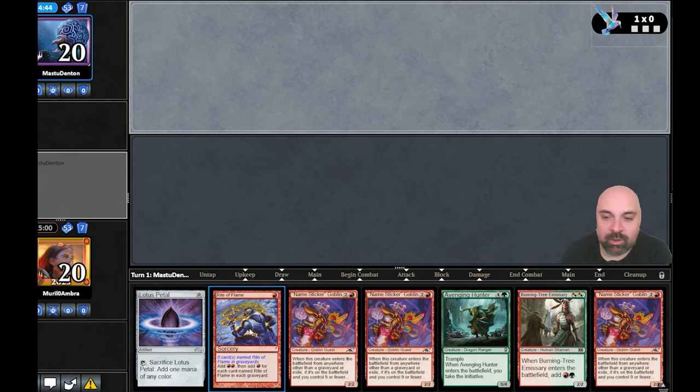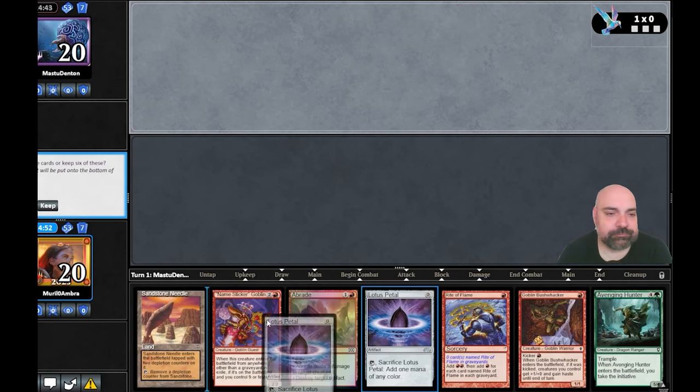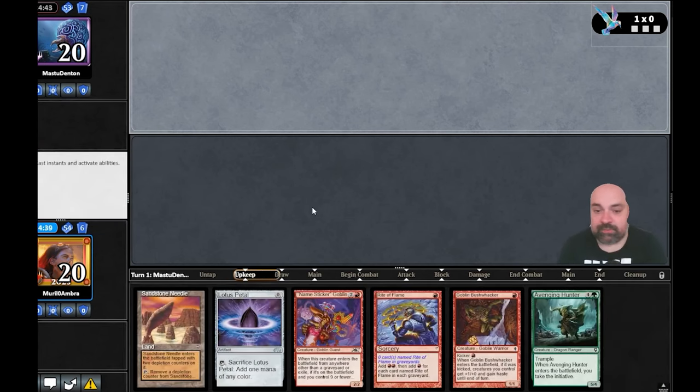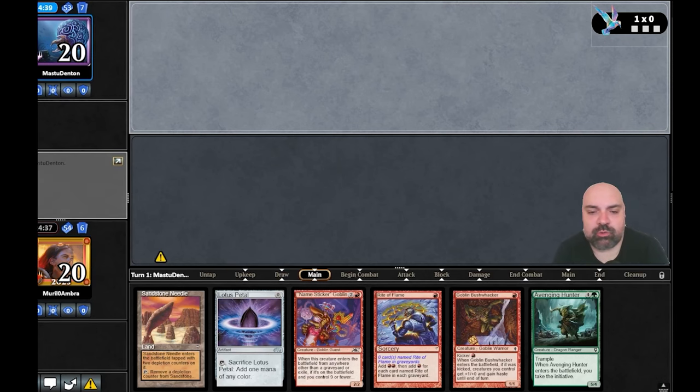We're missing one land in this next hand. Playing against Master Denton — how are you doing, my friend? We are not on the play again, which is bad, but it's all right — we have the combo in turn two. The hand is really good — turn two we are really strong.